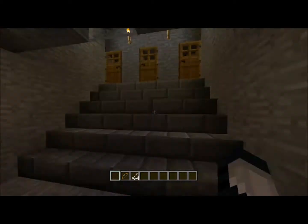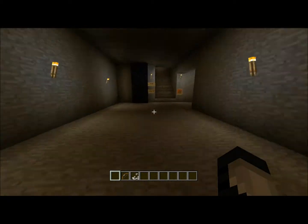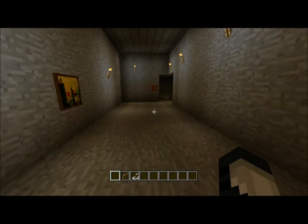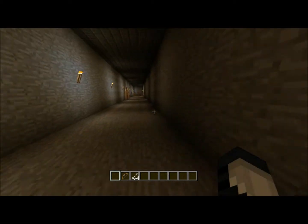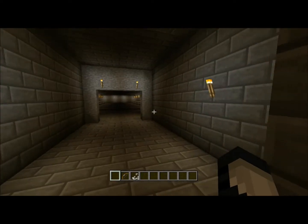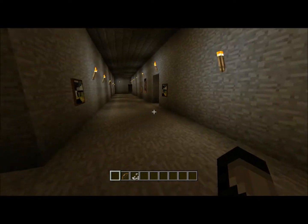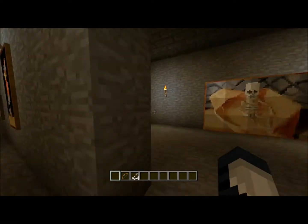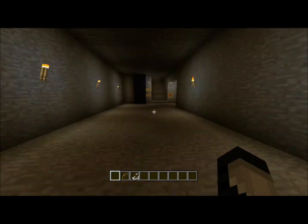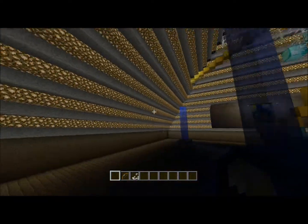I do have a hidden door underneath the castle that I haven't shown anybody and I'm not going to show you guys either. There are a lot of hidden things in this castle — hidden switches that open doors — and I'd encourage my friends to come play and try to find them because it's always amusing. If anyone watching this wants to come try the maze or find any of the hidden doors, just message us on High Society Gaming's YouTube or message me on Xbox at Volatile Izzy.